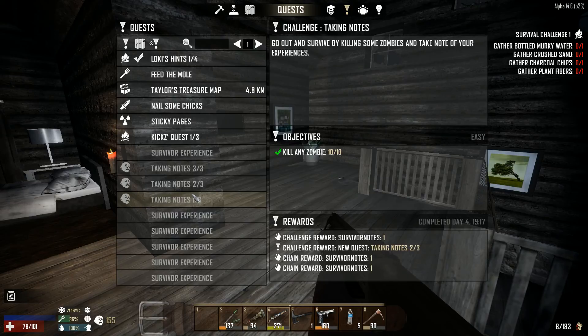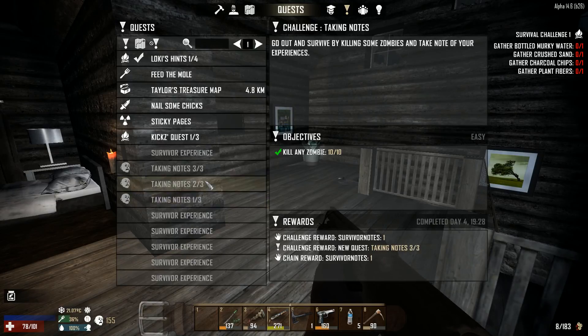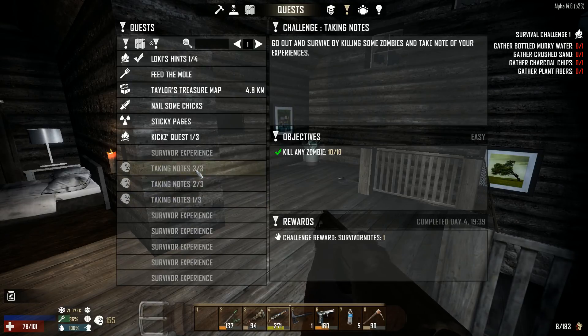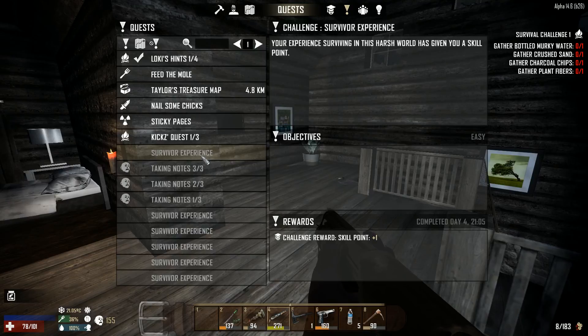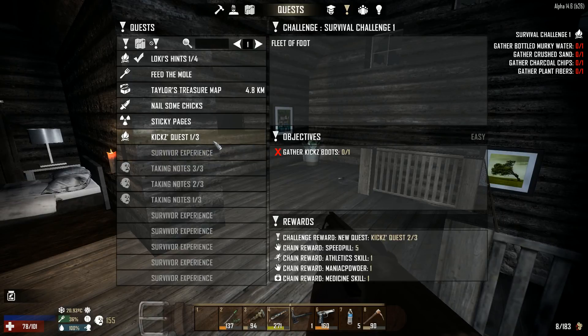I found this quest - staying on task, taking notes, one out of three - I had to kill 10 zombies and take note of my experience. I was supposed to get survival notes if I had room in my inventory, but I didn't. So all in all I have lost three survival notes, that sucks. I think I have passed it somehow.